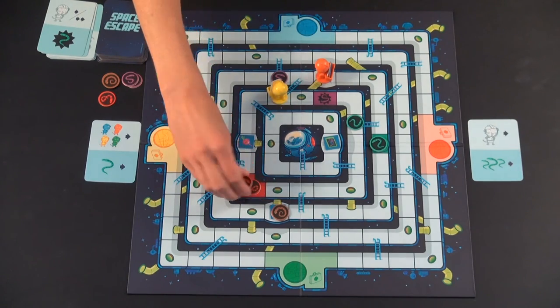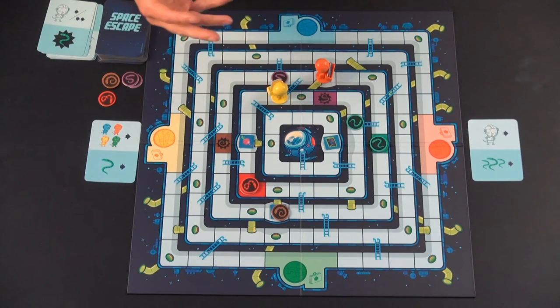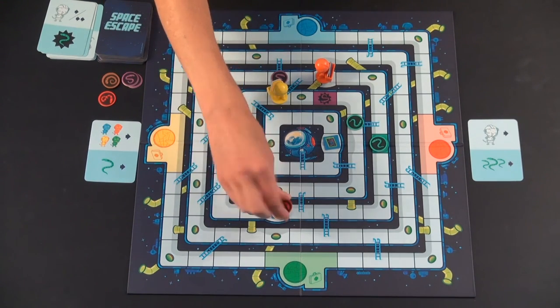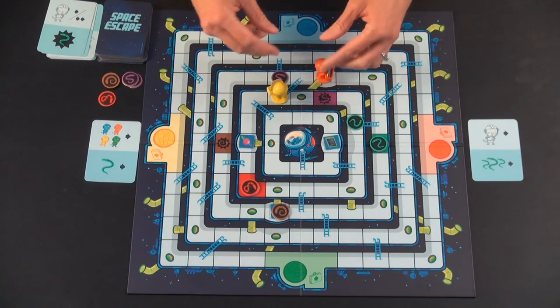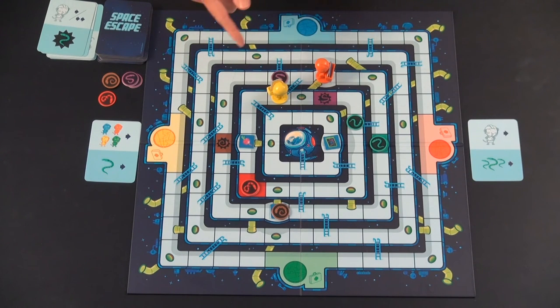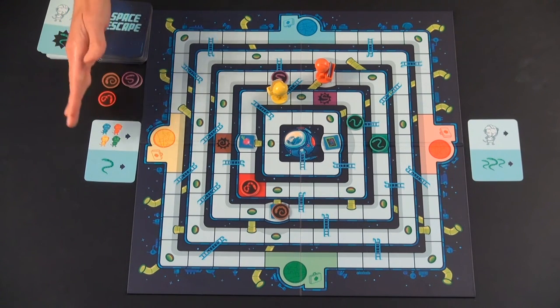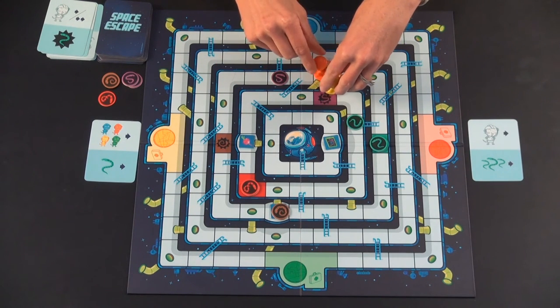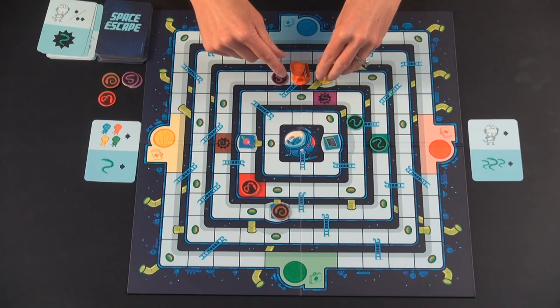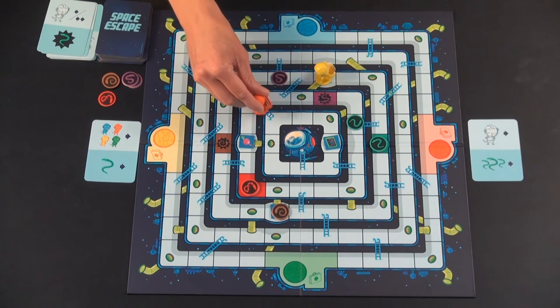Snakes can share spots — you just stack them. It doesn't matter if they're the same color or different colors. But mole rats cannot share a spot; they are too big and will bump each other. You can choose which direction, but you bump each other over one spot. To show this with a card where each mole rat moves one spot: yellow moves over onto the air shaft, slides down, and we choose to bump orange in the direction where he goes up the ladder. Orange hasn't used his movement yet, so he moves over one and goes up.